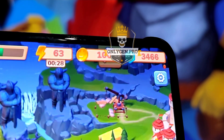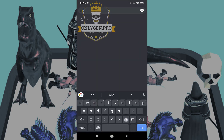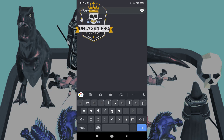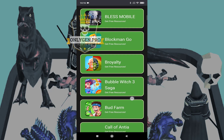Now jump to mobile screen records for better video quality. First, open your favorite browser and go to OnlyGen.pro. As you can see, on this web page you will find many mobile games. Search your game and go to the next step.